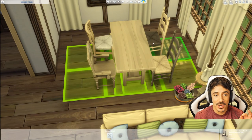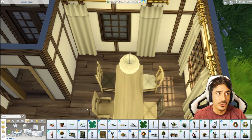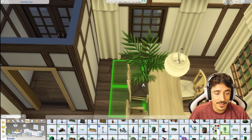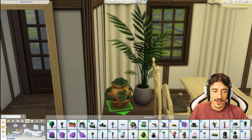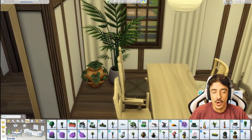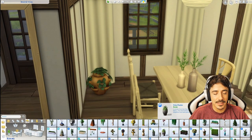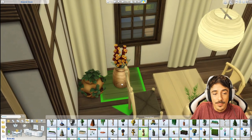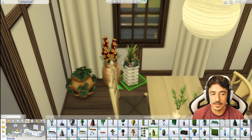So dining room - I really wanted mismatched chairs. This was a massive trend in The Sims 4, everyone was doing it. I just think it suited the vibe of this house because of that cottagecore kind of feeling. I saw an image on Pinterest a few weeks back with a dining table with all mismatching chairs and I just thought it looked very lovely.